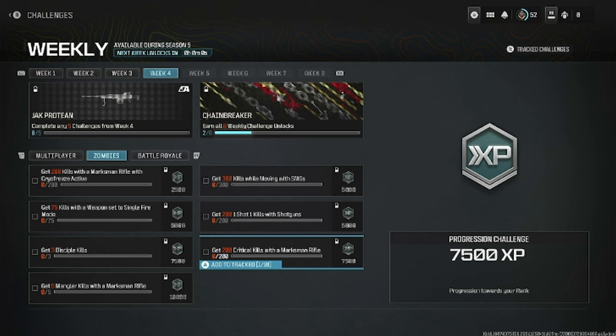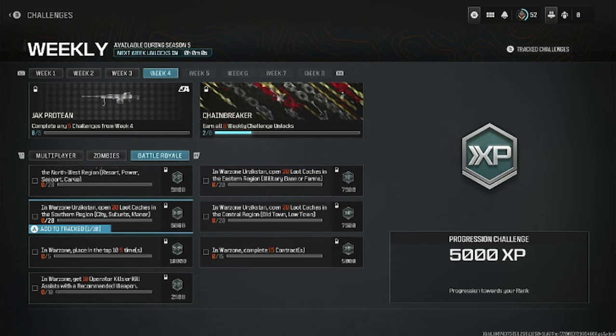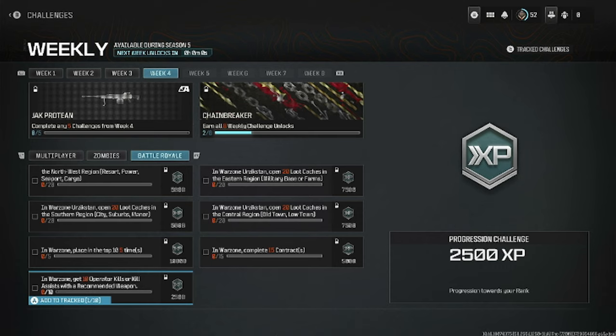Moving over to battle royale: four of these challenges require you to loot 20 caches in different sections of the big map of Urzikstan, place in the top 10 five times — that one's easy — complete 15 contracts, and get 10 operator kills or kill assists with a recommended weapon.